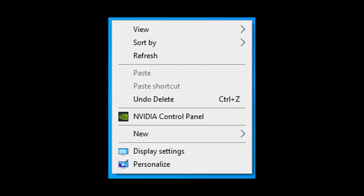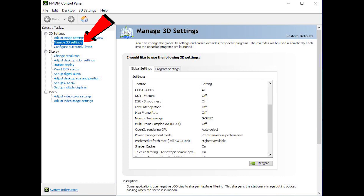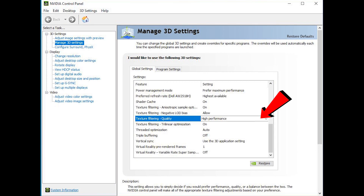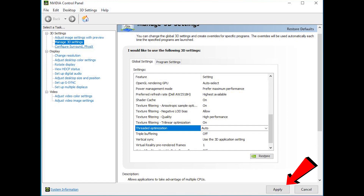First, right click on your desktop and click on NVIDIA Control Panel. Next, go to Manage 3D Settings, then scroll down to Power Management Mode. In Power Management Mode, click on 'Prefer Maximum Performance.' Next, go to Texture Filtering Quality and make sure that's set to High Performance as well.